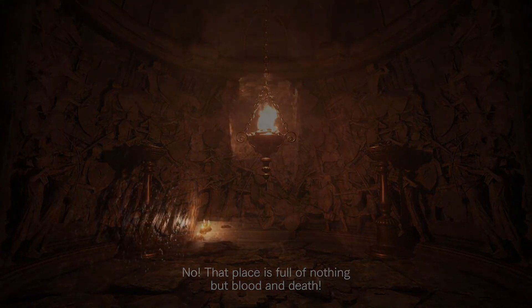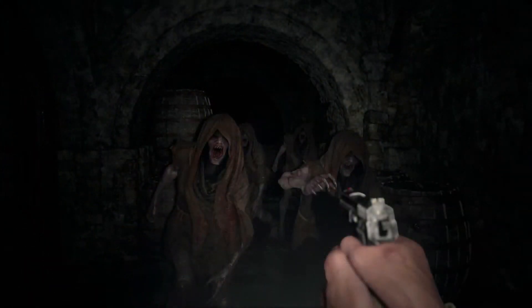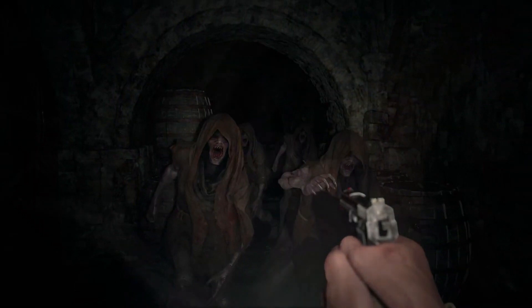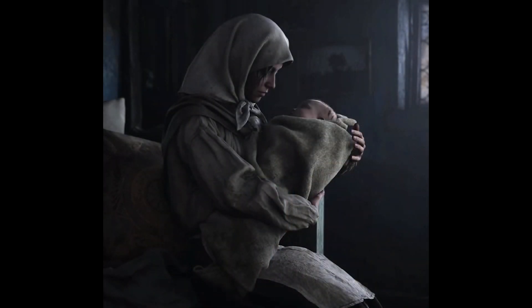We also get to see a new section — stairs leading down into a basement. It wouldn't really be a Resident Evil game without a basement. This leads into what I'll call the prison area, as there are quite a lot of jail cells here. You'll also see some kind of feral vampire-style creature down here. They can still hold weapons, but it seems like they were being locked down here due to a lack of sentience. It also looks like they're wearing the garb and clothing of some of the female villagers.